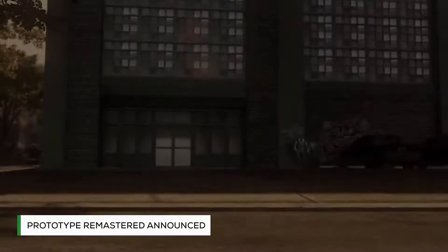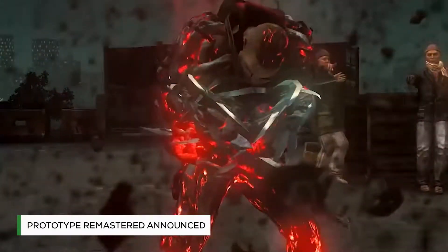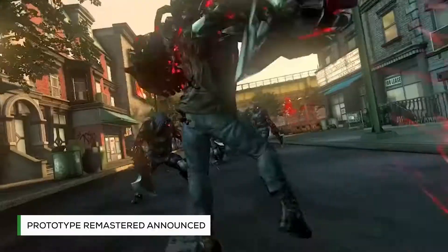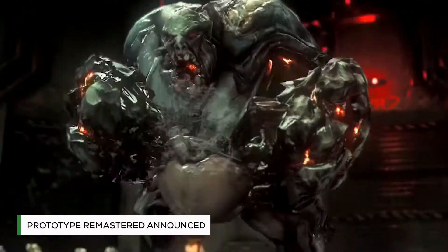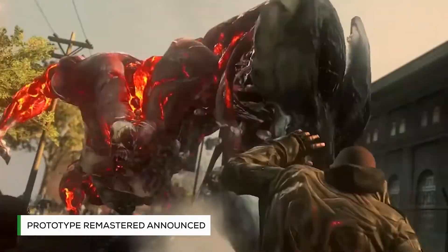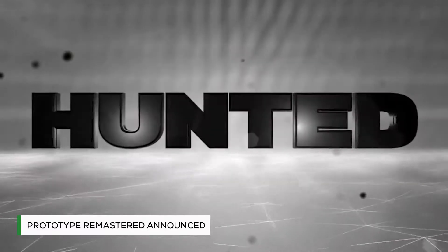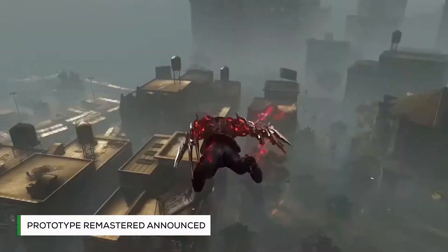In fact, the trailer uploaded on Activision's YouTube channel has users making mostly negative comments and criticisms. But why is this remastered edition causing such a stir? Well, for a start, if you're expecting to play through Prototype 2 at a glorious 60 frames per second, you'll be disappointed to hear that it runs at 30 frames per second at best, with some parts even dropping to 25 frames per second, with screen tearing occurring on a regular basis.